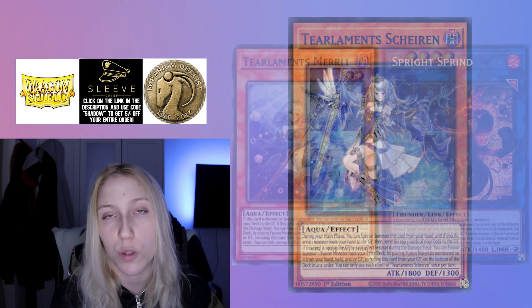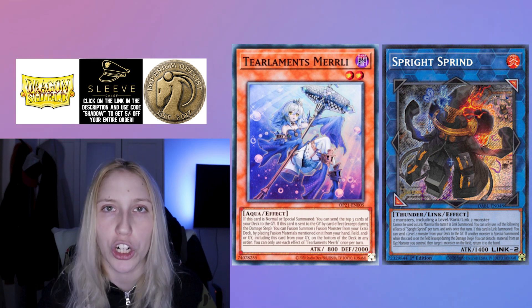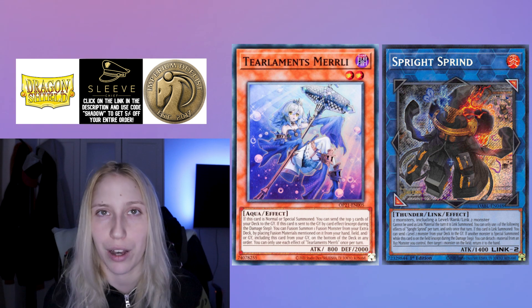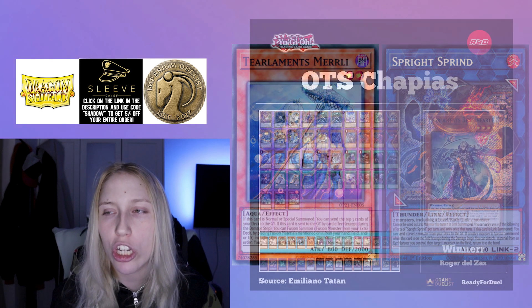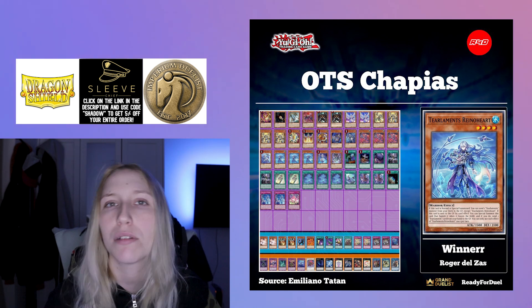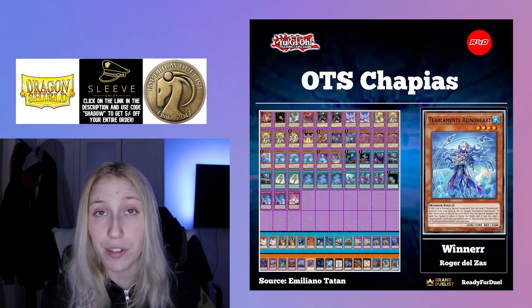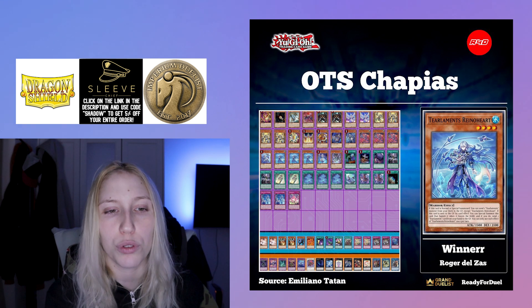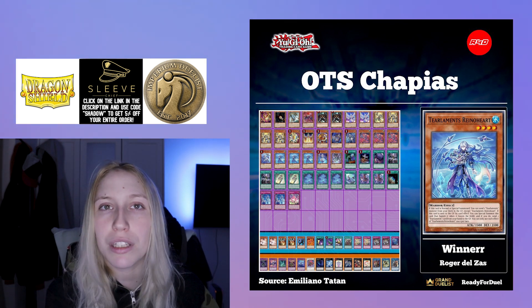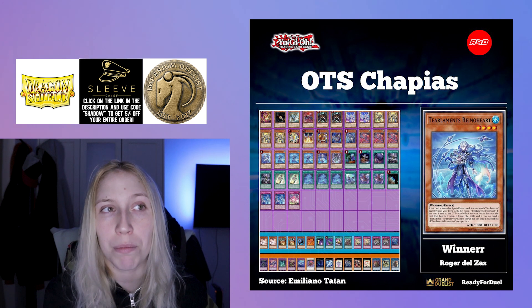The deck doesn't put up negates per se, it just puts up a lot of interactive disruptions, so people don't hate it as much. But from what I've seen, people had an issue specifically with the Ishizu cards. I think the route of hitting this deck would be to just ban Agido and Kalbek. Maybe also limit the field spell to take away more consistency. I do think the deck has to be hit, but I'm interested to see what actually happens.